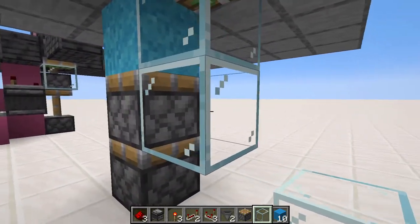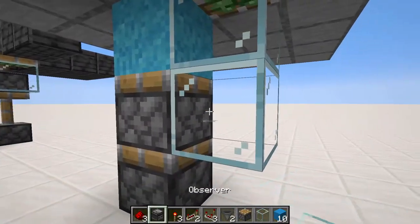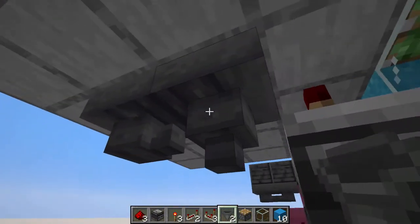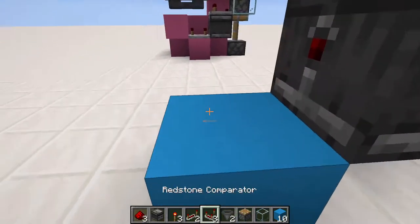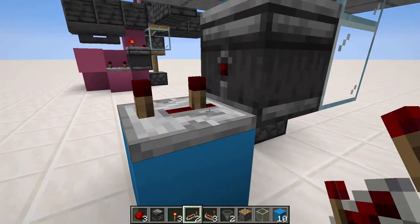Then we're going to place another temporary block right there, with an observer facing into it, with a comparator on top. Now we're going to place a hopper like so, with another hopper going into it right there. We're going to break this and replace it so it's redirected into the other hopper. Now you can put any item you want inside that hopper. We're going to place a block right there, right next to the observer, with a repeater on top of it, facing away from the observer, set to four ticks.